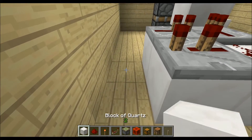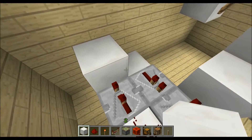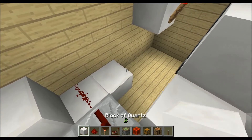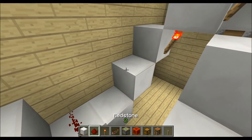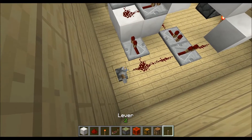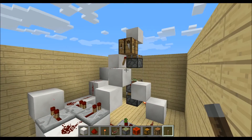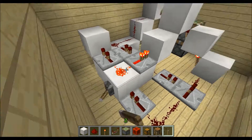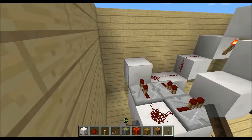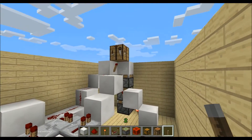Then two blocks like this and a redstone dust over here. We just need to connect it to this redstone torch as well. When I now take a lever and power the first one it will extend and retract. When I power the second one the top two extend and retract, and when I power the last one only the top piston will extend and retract and the block is down again.